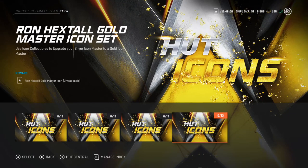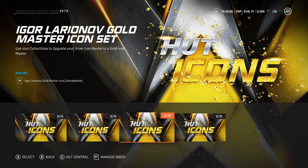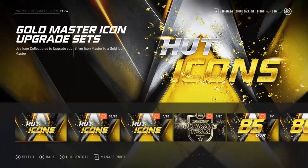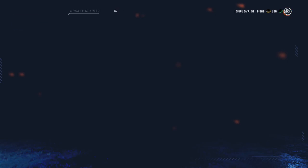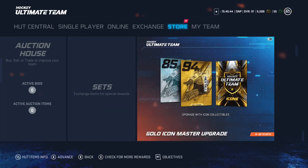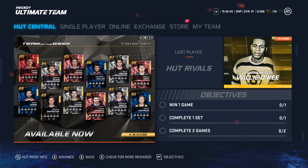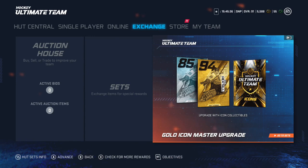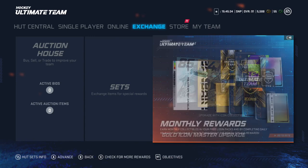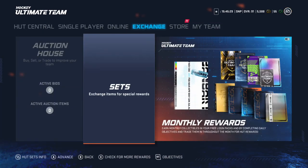I would not waste your icon collectibles yet. Start saving up — start buying gold players before a huge icon comes out, because they'll be overpriced by then. If you start doing it now, I have like 17 icon collectibles and I'm just going to keep making them until a new one comes out that would really help the team.